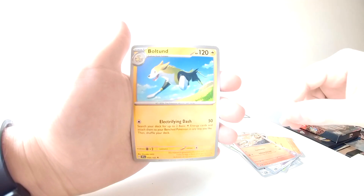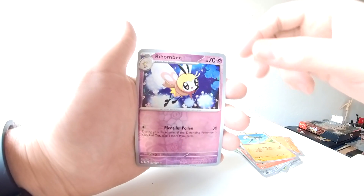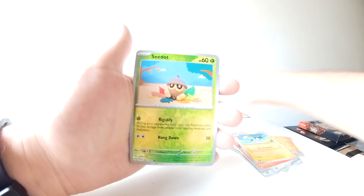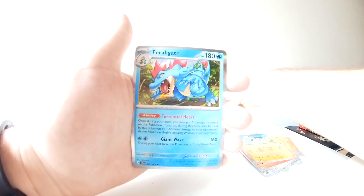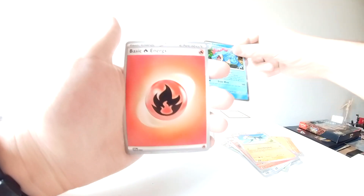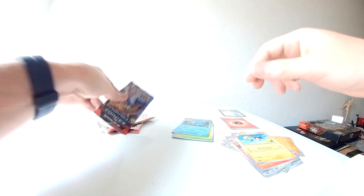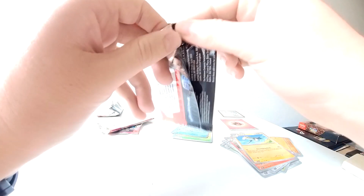Bolton, Ribombe, Seadot, Feraligator — I've got three of these now. Okay, let's go to the next one. This big thing that looks like Raikou, Raikou with a long neck.